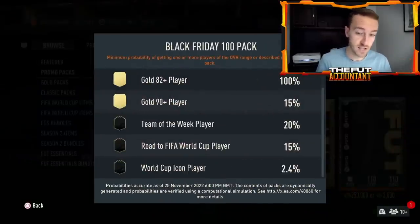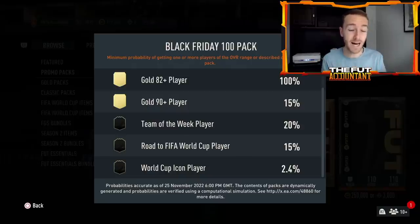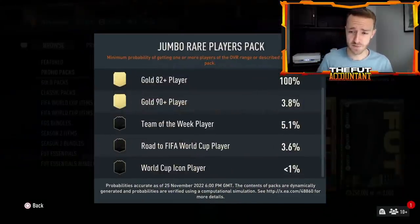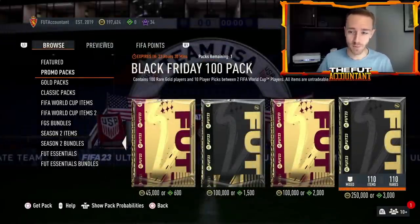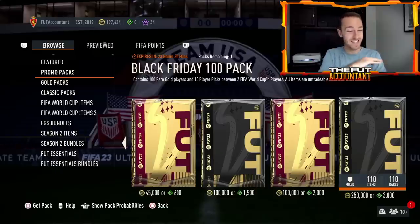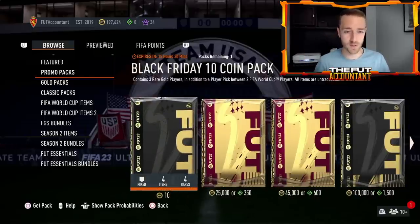When you look at the percentages it looks like a deal — you can pack Team of the Week players, road to the world cup players, even world cup icon players, which are packable and show up as promo cards. There's a 15% chance of a road to world cup player compared to 3.6% in a normal 100k pack. But I just watched one of my mods open one in person — highest rated card was 87 Trent, not good. Opening with coins is a definite no-no for all store packs.